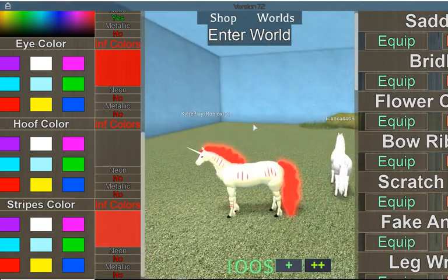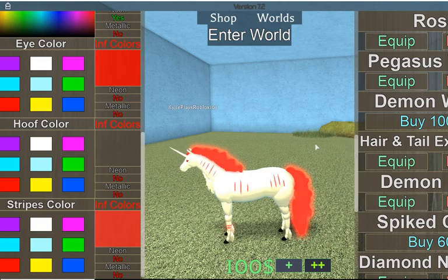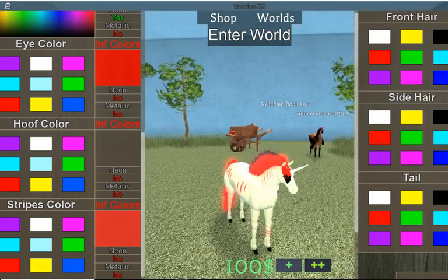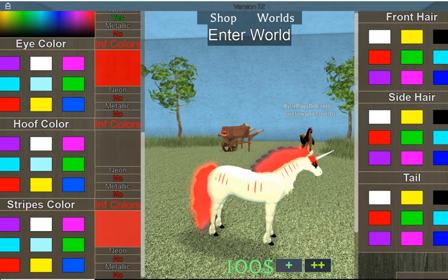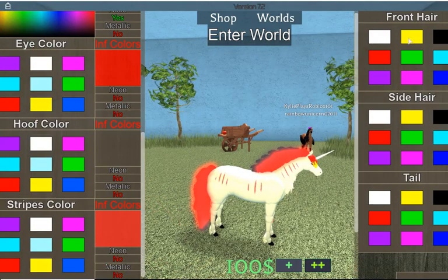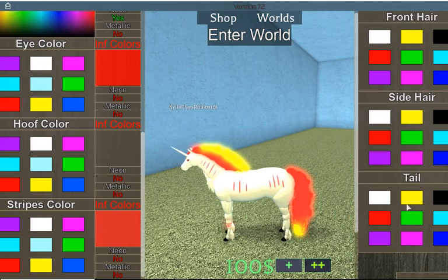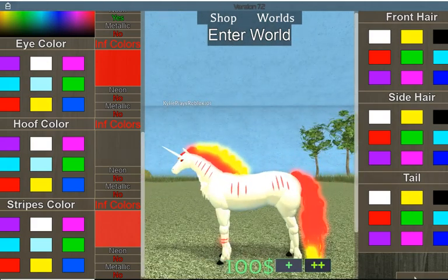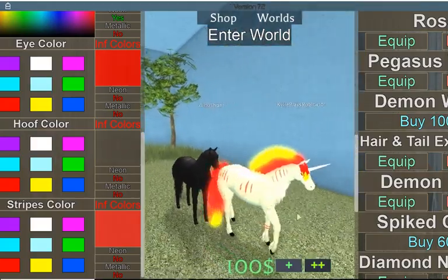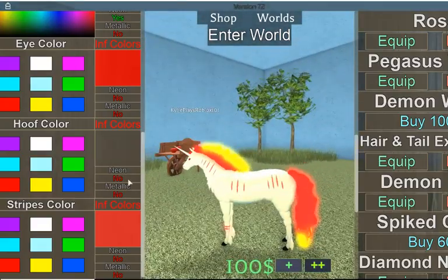You're also going to want to add the hair and tail extensions, which will give the second color that Rapidash has on the top. You're gonna want to make that yellow, which already comes with it. You don't have to add the hair and tail extensions if you don't want to, but I think it makes it look more like Rapidash.